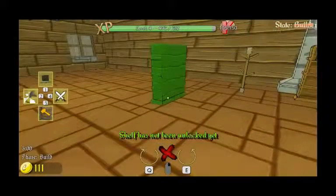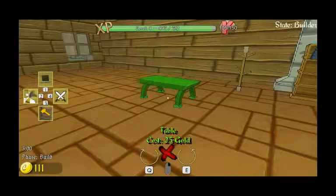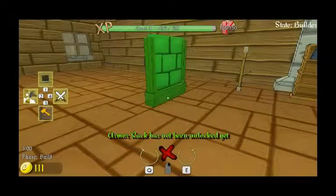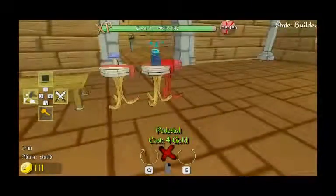So now what can we buy? Shelf has not been unlocked yet. Table. Hat rack has not been unlocked. Counter has not been unlocked. Armor rack has not been unlocked. Alright, so we basically can't really buy anything.